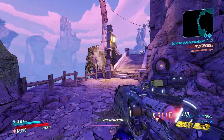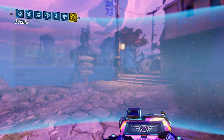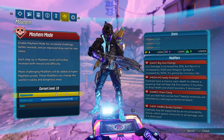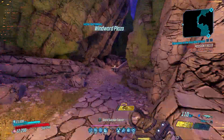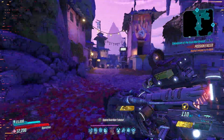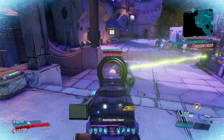Let's get right into the gameplay test. We are here on Mayhem 10 in Athenas. I have my Guardian rank enabled and I'm on Mayhem 10 with Big Kick, Healy Avenger, Chaingang, and Buddy System. This is a sentinel cryo Web Slinger and I'm also using the shock and corrosive extra elements from my Zane build. Let's get right into it and see how the gun does.